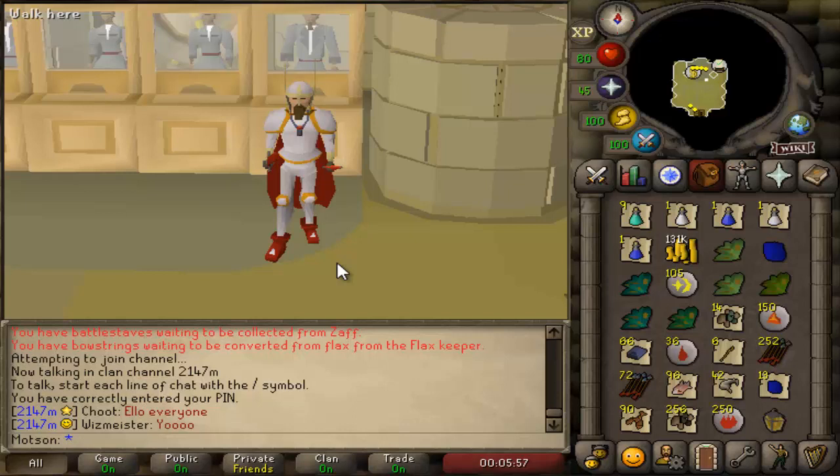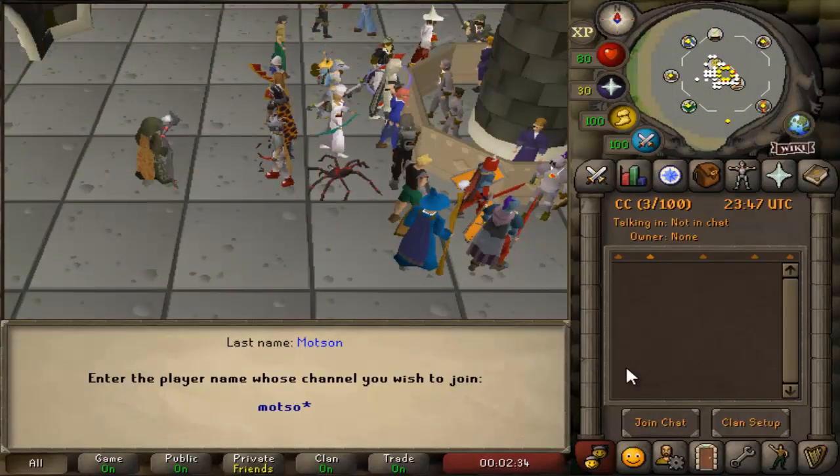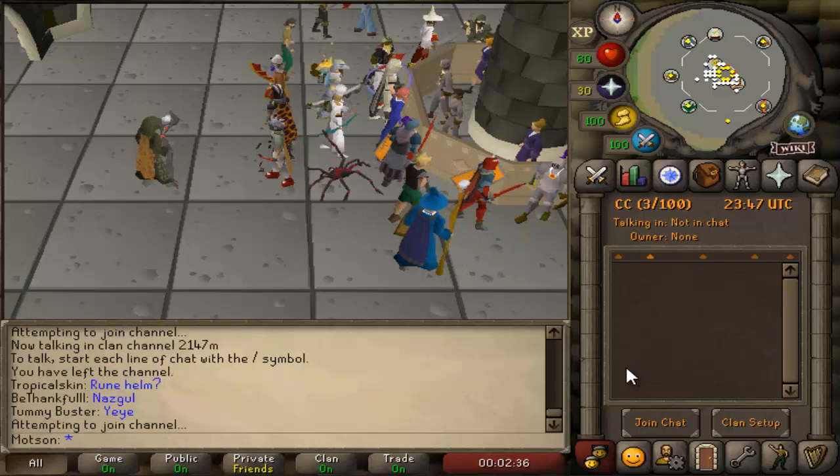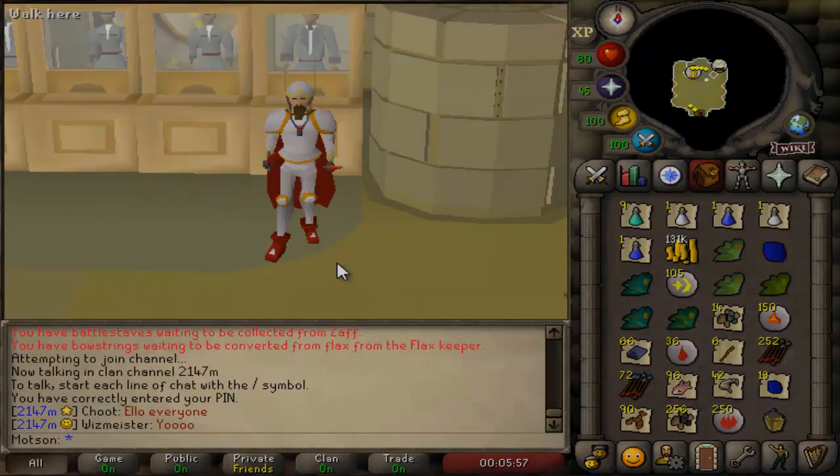Anyway, if you enjoyed or this helped you out let me know down in the comments. Subscribe if you're new and don't forget my clan chat is always open. You can join by clicking the clan chat option at the bottom left of the inventory and typing in my username which is Matson and you'll be in. Very welcoming community and it's building up really nicely. Thanks so much for watching and I will see you in the next one.